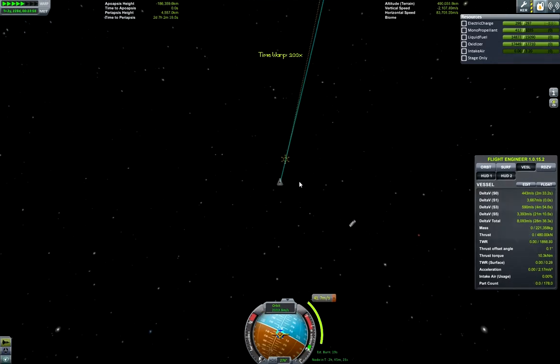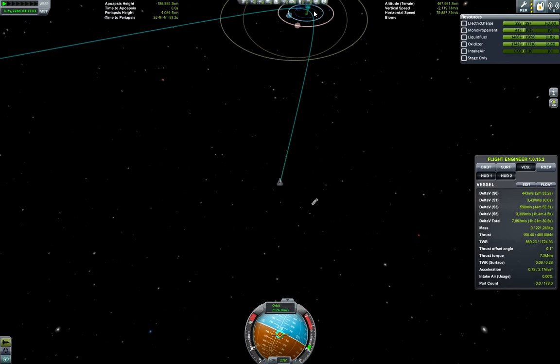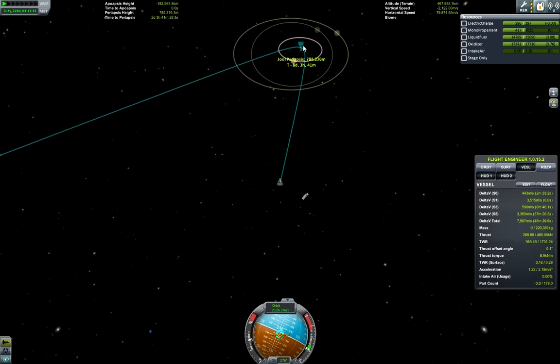Now there is another correction — this is the final one. It will lead me to a calculated periapsis around Jool, which will make my apoapsis as high as Laythe.